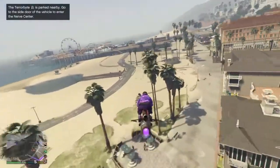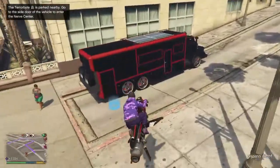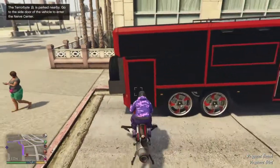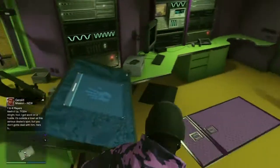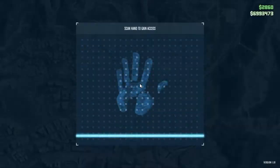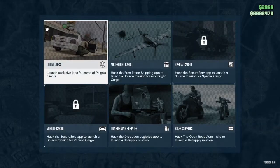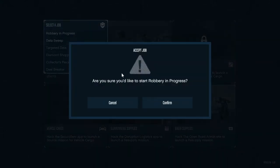You're going to need an aerial vehicle in this. So if you don't have an Oppressor, then you need a helicopter or a plane. But if you want to keep a helmet on like I want just now, then you need to have an Oppressor. So you get in your Terabyte, you come to the board here, and you start the robbery in progress — robbery in progress, pretty easy.